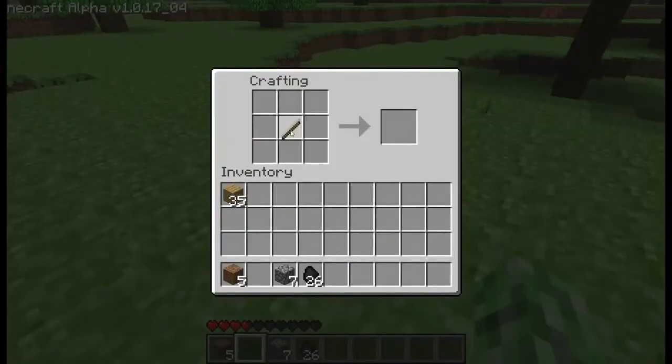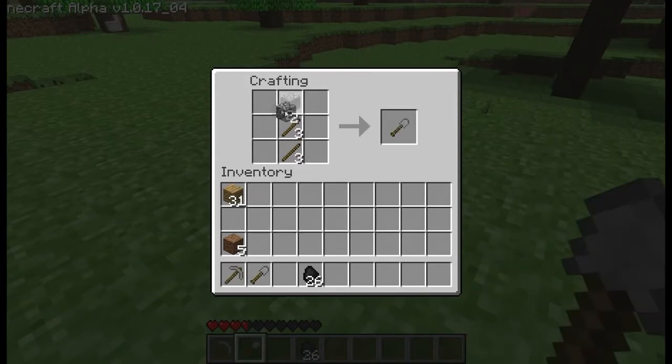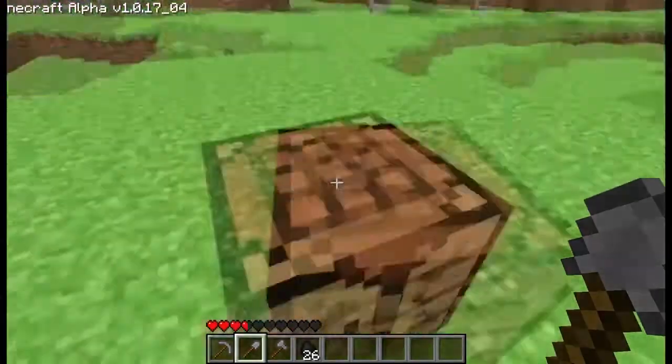I'm going to go ahead and build myself a stone pickaxe this time — just kind of draw it out. I'm also going to make myself some more planks, a shovel, and an axe.